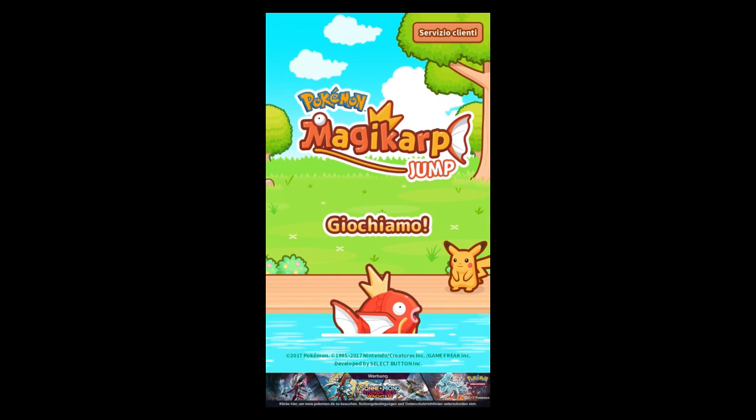Hey guys and welcome back to my new video. Today we'll be playing Pokemon Magikarp Jump, which is a new game by the Pokemon company and it has been soft launched yesterday. Funny thing guys, it has been soft launched in the Italian App Store, which is quite strange because usually developers tend to soft launch games in New Zealand, Canada, Australia or the Philippines, but they have chosen the Italian App Store. Just right up front, I don't speak one word of Italian — I do speak some Spanish.